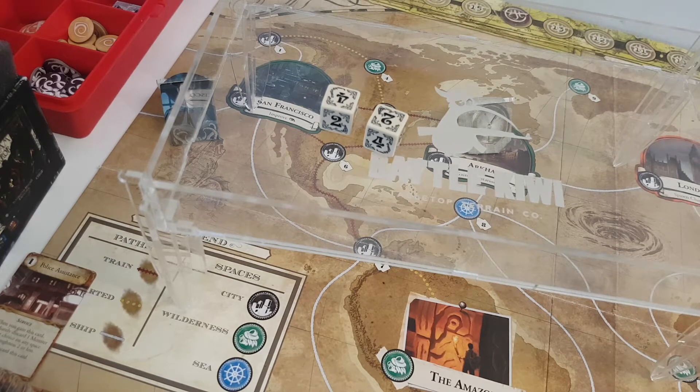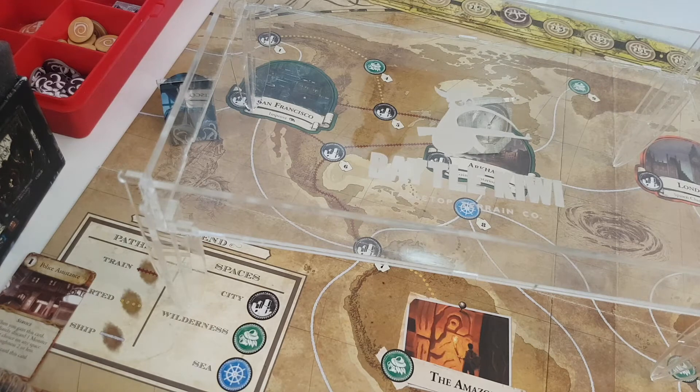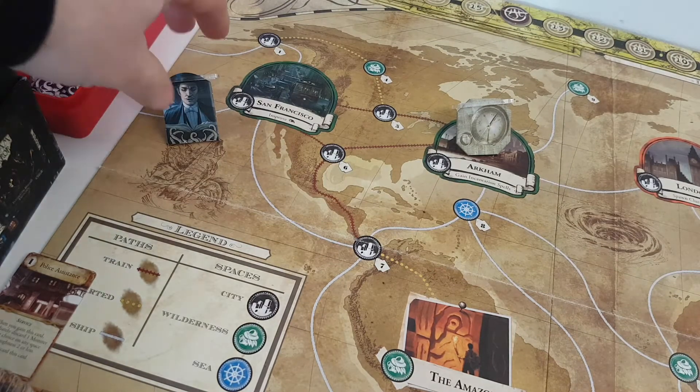Dexter has a clue and the rules are a bit unclear about whether you can roll first and then decide to spend the clue. I think you can, because it says if you pass the test or spend the clue you can go to the Dreamlands. Dexter rolls willpower minus one — and that's a success! He falls asleep.